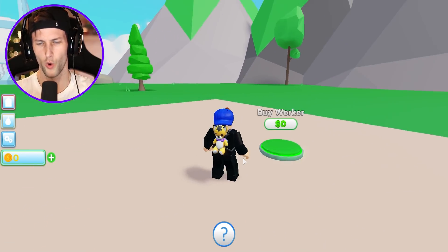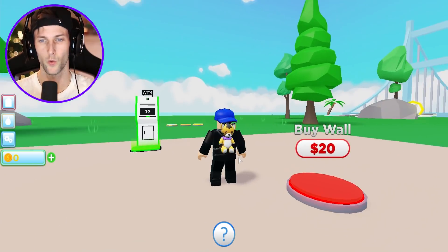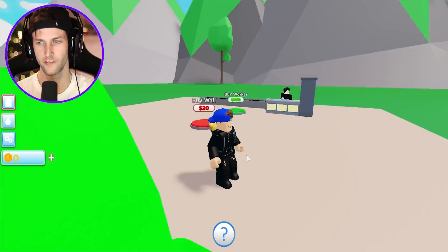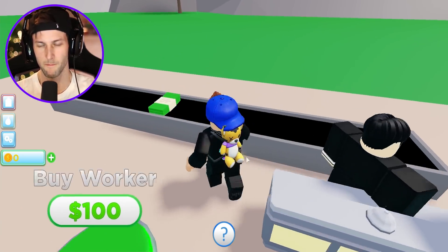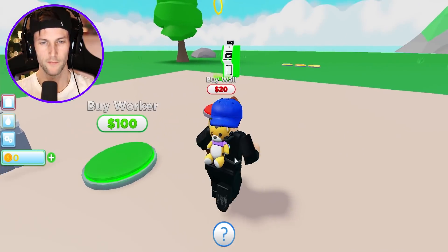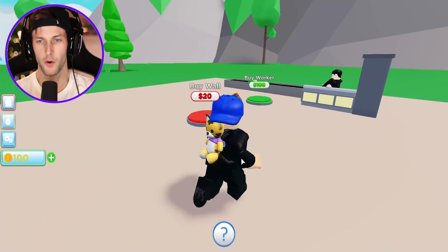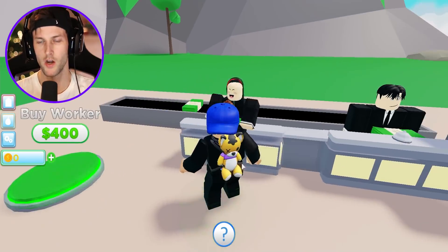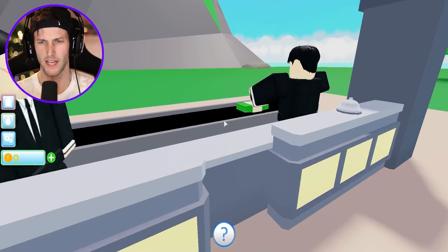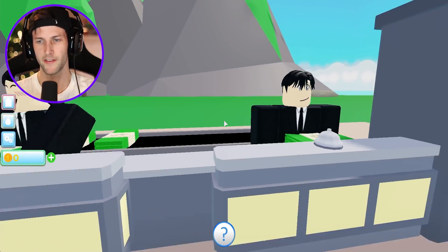Alright, so we need to begin working for $0. This is probably the very first thing that we're going to be building — it's just the beginning of our city here. So this guy looks like he's printing money. I wonder if this is going to be a bank that we're building here. We have to buy another worker for $100, so we're almost there.